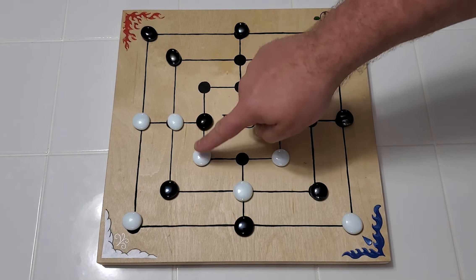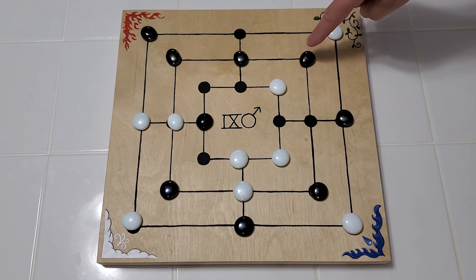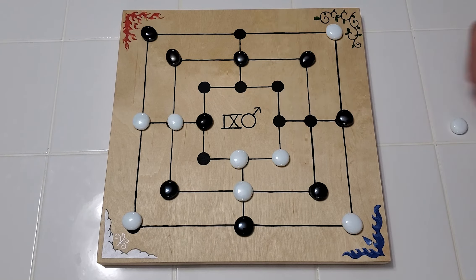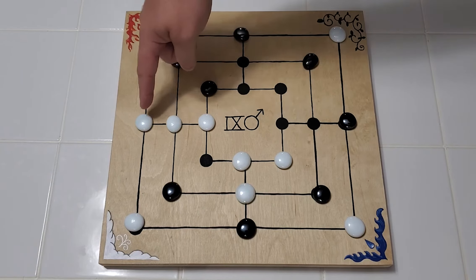If at any point a player scores three in a row, they get to remove and capture one of their opponent's pieces. When each player has all of their pieces on the board, players then take turns moving just one piece to an adjacent spot.